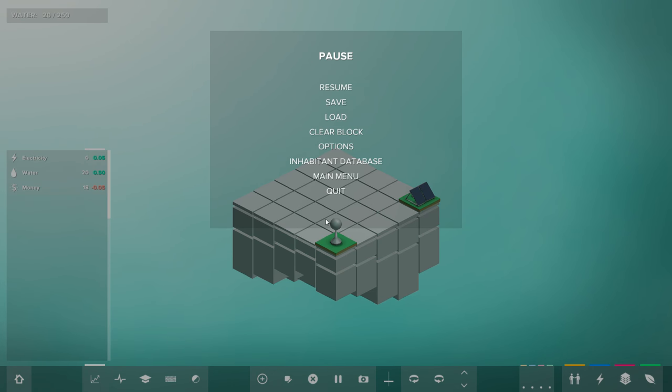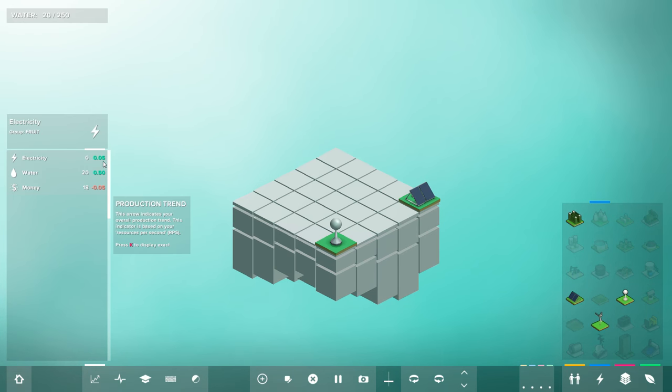Unlike a lot of city builders where you're mostly dealing with a flat grid that raises as it gets more developed, you're actually developing a vertical system here, which is really cool. We'll see that more when we look at sandbox and some of the later challenges. So now we're generating electricity, we're generating water, but we still don't have money.